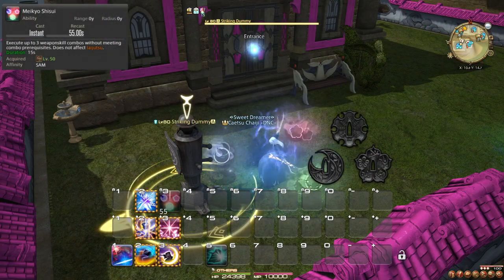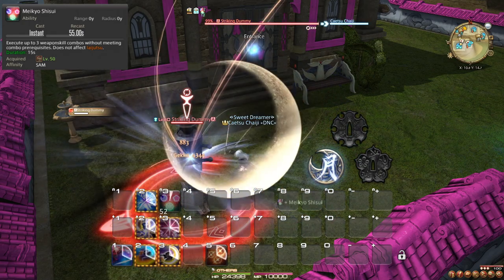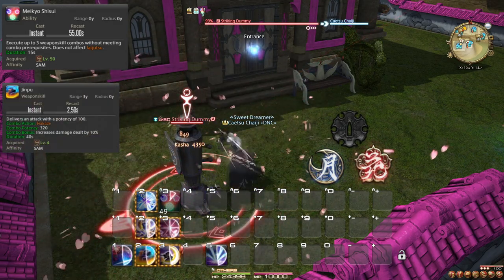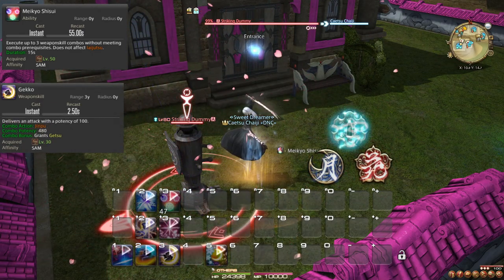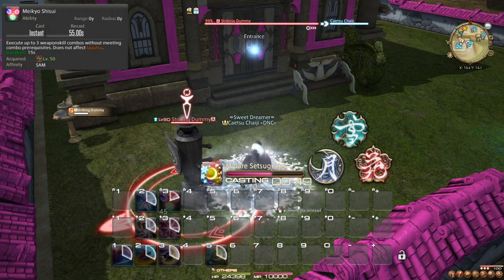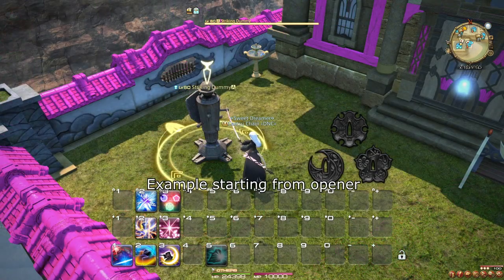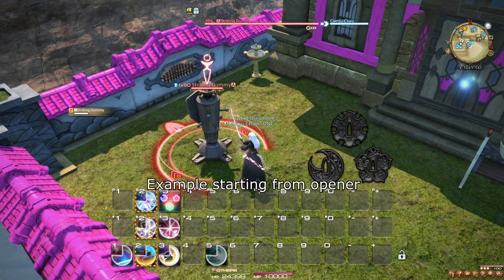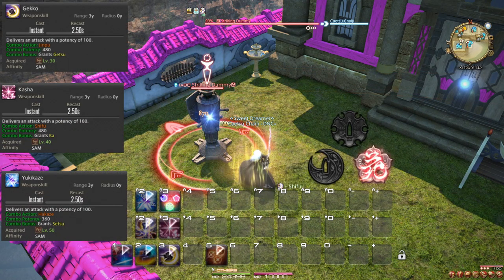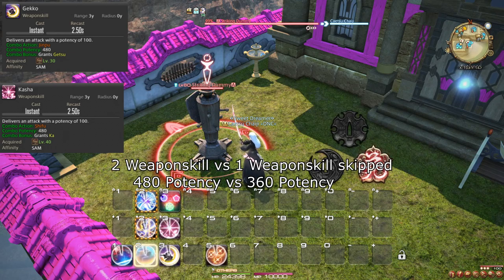To break up this monotony a bit, we have the ability Meikyo Shisui. It enables you to use any of your five combo actions freely three times. More precisely, you can use Jinpu immediately without Hakase, or more importantly, Gekko instantly without having to go through the two prior steps. Using these three actions does, however, break your existing combo, so try to only use this ability after a combo sequence. The best way to use Meikyo Shisui is to only use the combo finishers with it — meaning Gekko, Kasha, and Yukikaze. In fact, if you want to be most effective, only use it on Gekko and Kasha, as they do the most damage and save you the most time.